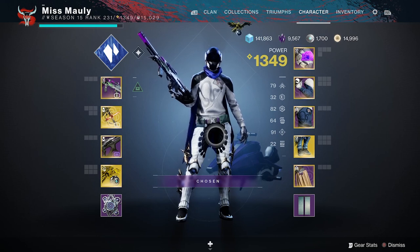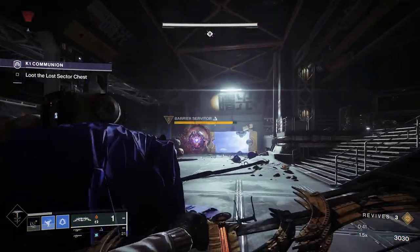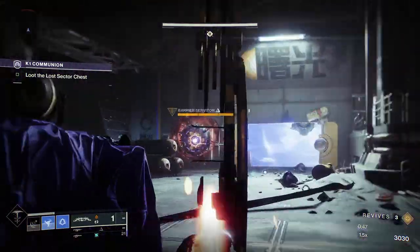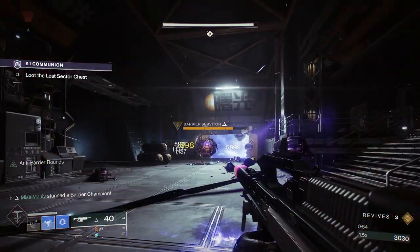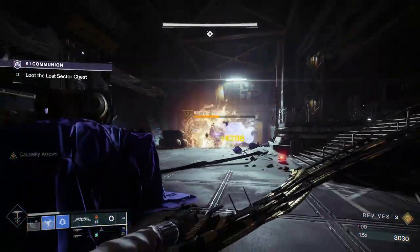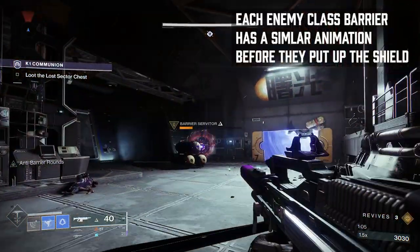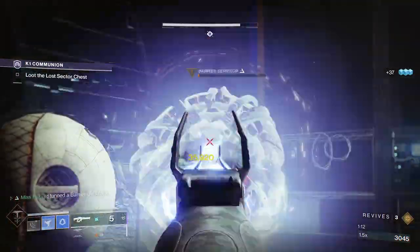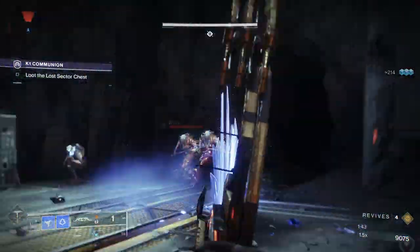Now let's discuss how to actually stun the champions. Here is a barrier servitor — we're going to damage it a little and around a third health it's going to put up its barrier. You can see it do that animation, and you just shoot off the barrier with your anti-barrier auto rifle, then go back to whatever you were shooting with. They like to hide behind stuff, so you have to get into a good spot.